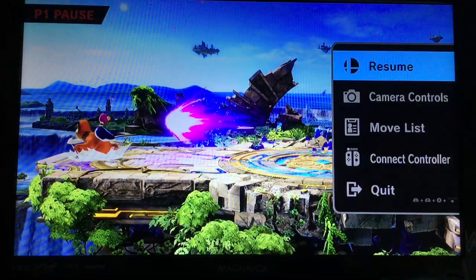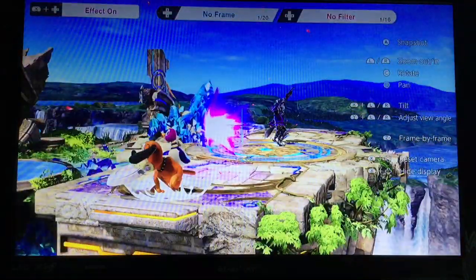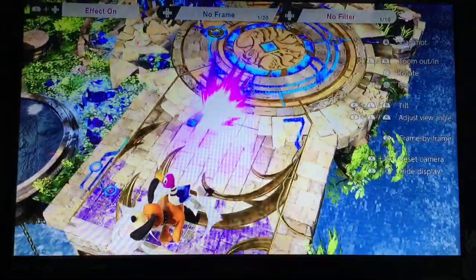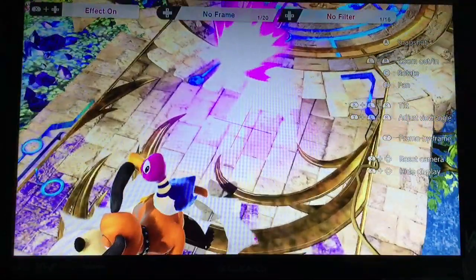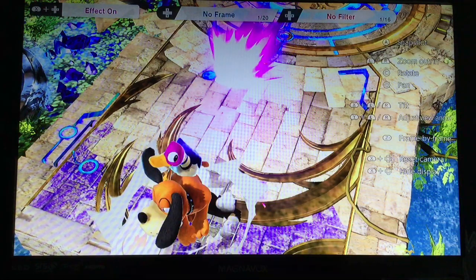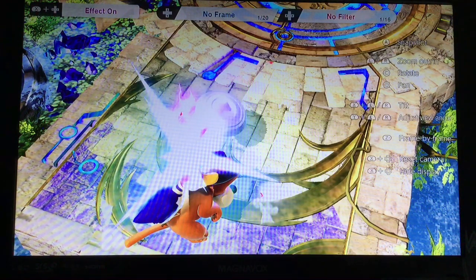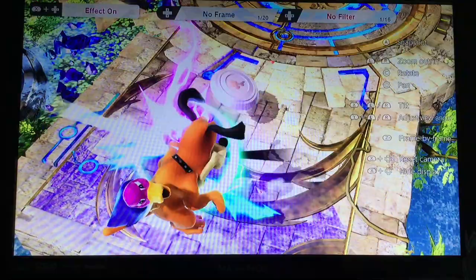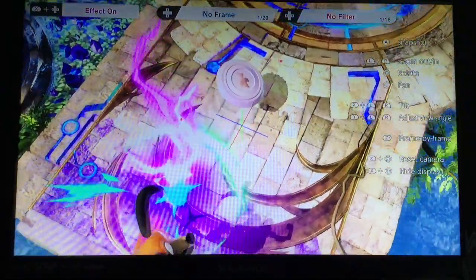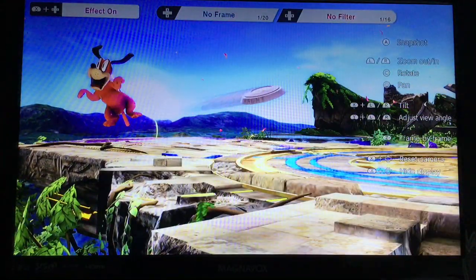Now let's look at the move from a different camera angle. As we can see here, Duck Hunt is in the middle of his throwing animation when it gets cancelled. And thus, the Clay Pigeon will be thrown while Duck Hunt is still in hitstun. The animation for Duck Hunt's Side-B starts on frame 1, but it's normally supposed to come out on frame 17. Thus, we can have the move start on frame 1 and be cancelled on frame 1.